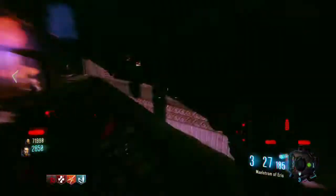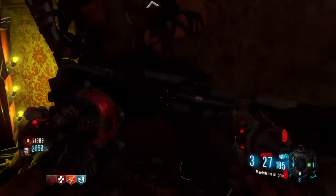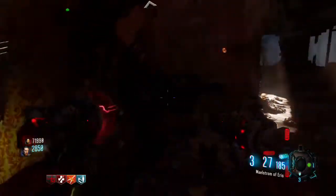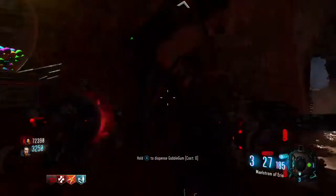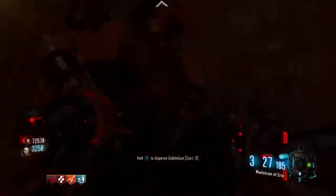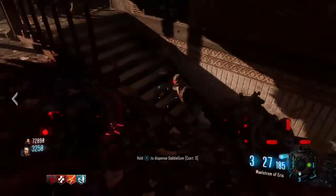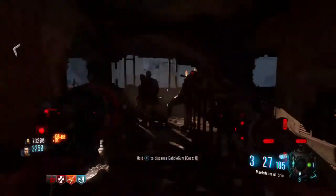I'll be showing you the glitch now. Look at the bottom — you can see my friend has unlimited death machine. He's just been spraying with donuts for like 40 minutes now. He's been using the unlimited death machine for 40 minutes and we've just been getting high rounds with unlimited XP. It gives you XP every round.